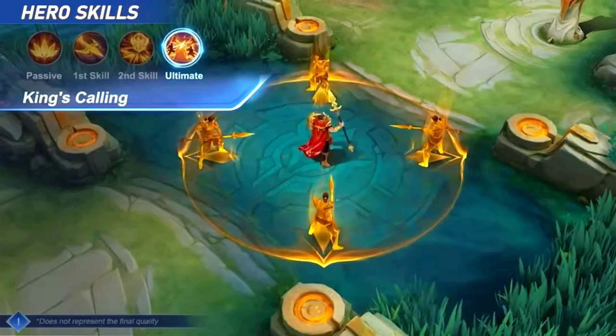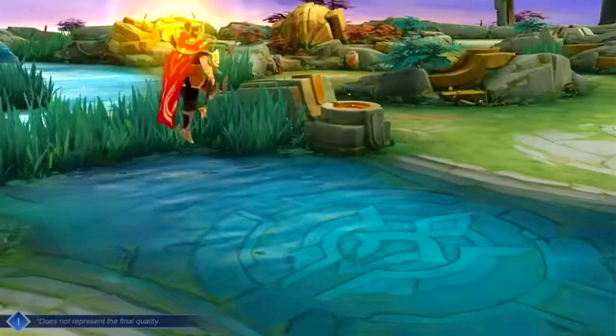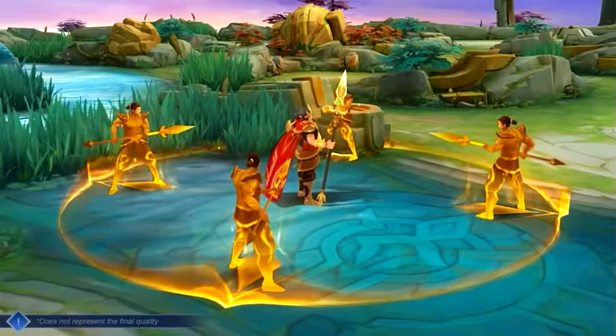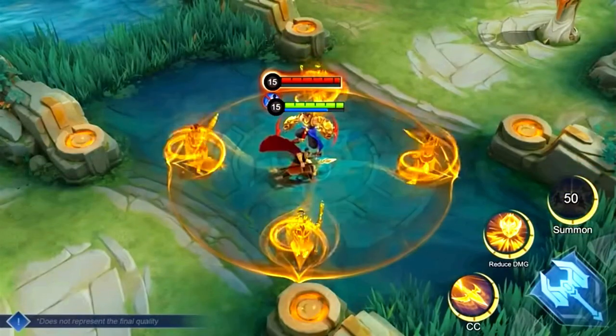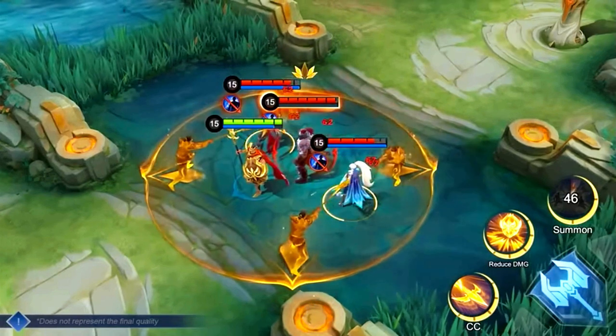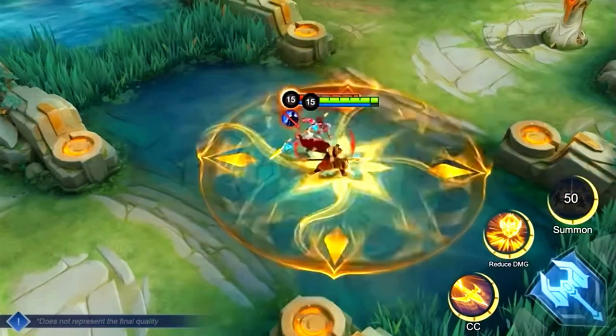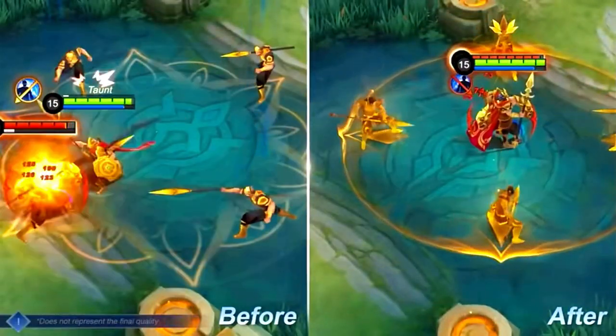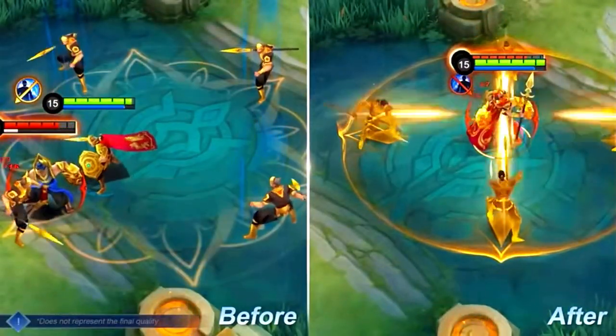Ultimate: King's Calling. Minzithar leaps a short distance and calls four Royal Guards to form a field around him. Royal Guards cannot move, but will attack enemies in the field, and their attacks can trigger equipment effects. Enemies within the field will also be slowed. Before the revamp, the field only prevented enemy heroes from using directional blink skills.